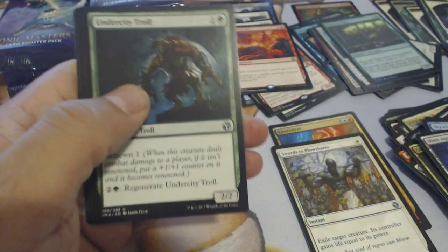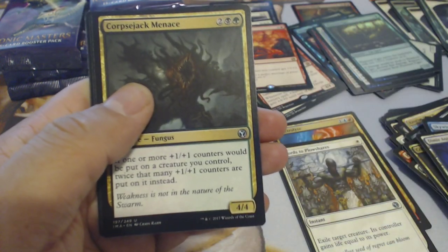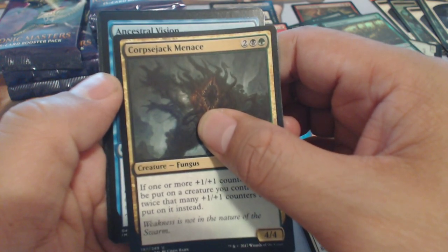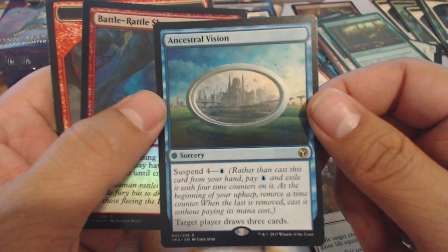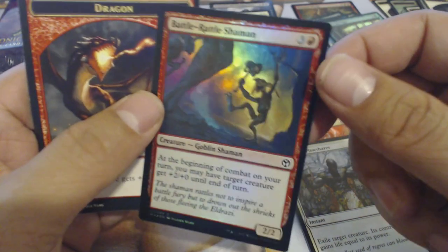Let's see if we can start getting some good hits. Almost halfway through the box. Undercity Troll, Guard of Snipe, another Menace, and Ancestral Vision — there we go, there's a good one, that is about twenty bucks — and a Battle Rattle Shaman.